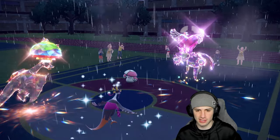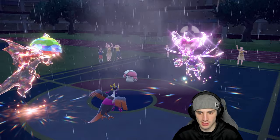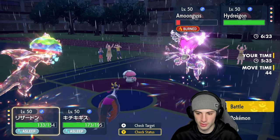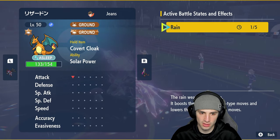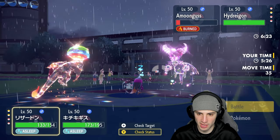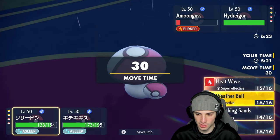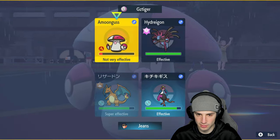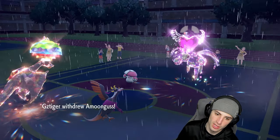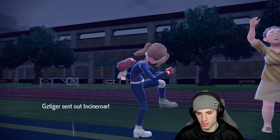I was going to hard swap into Torkoal and go for a Heat Wave but can't risk it. I go for Weather Ball instead — they swap Amoonguss out for Incineroar who comes in with regenerator, getting back some HP. I still can't get off any meaningful attacks. They go for a Sing which does ridiculous damage after a Nasty Plot. Incineroar fakes out Fezandipiti — Fezandipiti wakes up — we slow things down and get a Toxic Chain poison onto Hydreigon. Rain's gone.